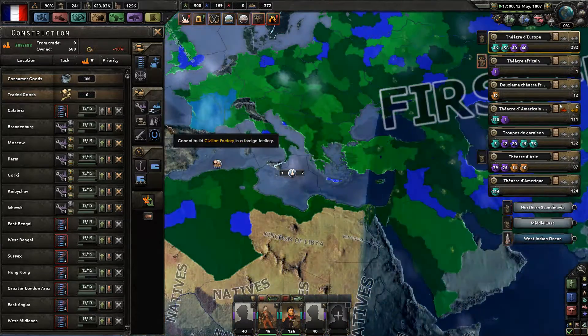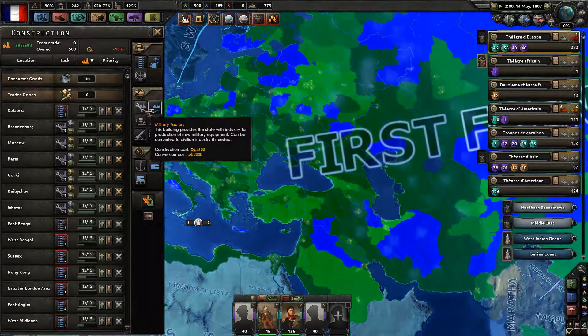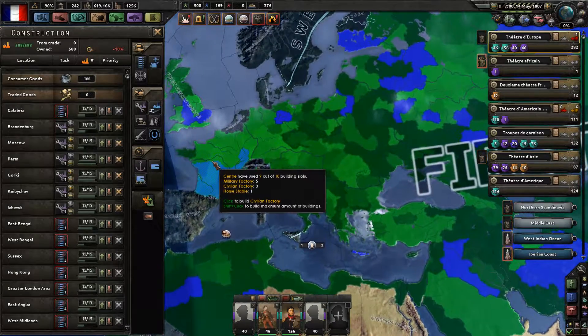Military factories — not civilian ones. I don't want to build civilian ones. Get rid — no more civilians, we have enough civilians.